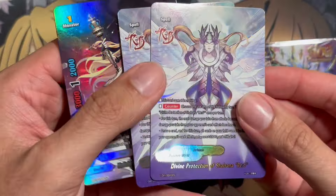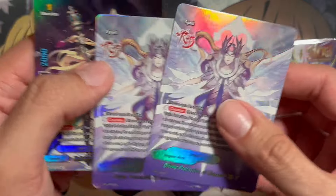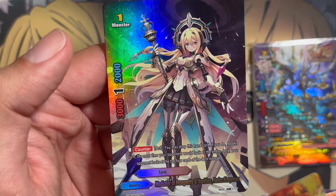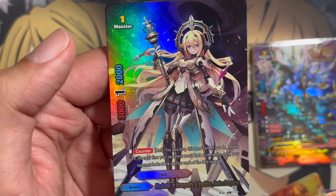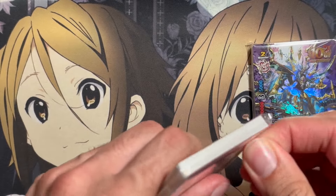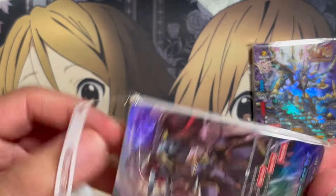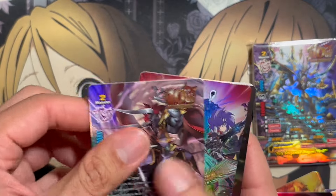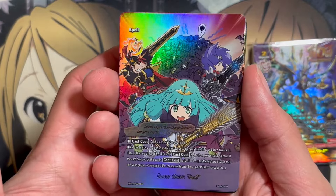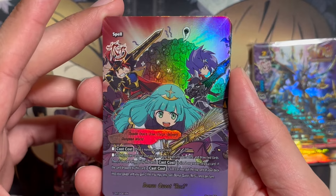We also have Divine Protection of Shalsana for our next two copies — this is the card for Dungeon World's defensive spell. And we have one copy of Mediator of Prosperity and Vanity's Re-AC Empress: you may drop this hand card so your opponent looks at the top four cards of their deck instead of their entire deck — it's one of the generic search prohibitors, almost like a side deck card. Next up, we have the one-off copy of Demon Lord Dragan Bots Revival Buddy. Then we have Bonus Quest Revival Spell, another generic for Dungeon World — two copies.